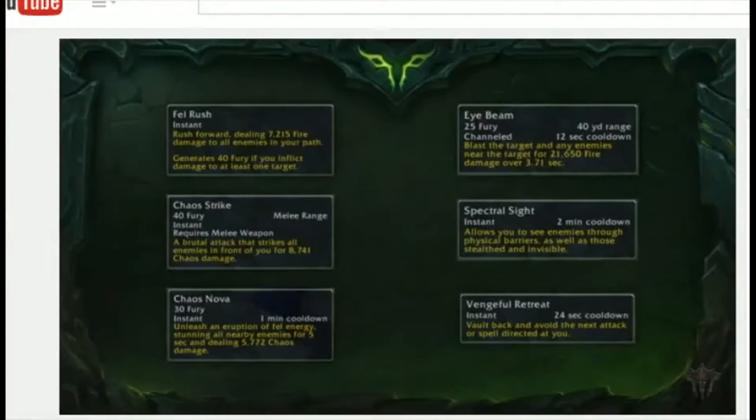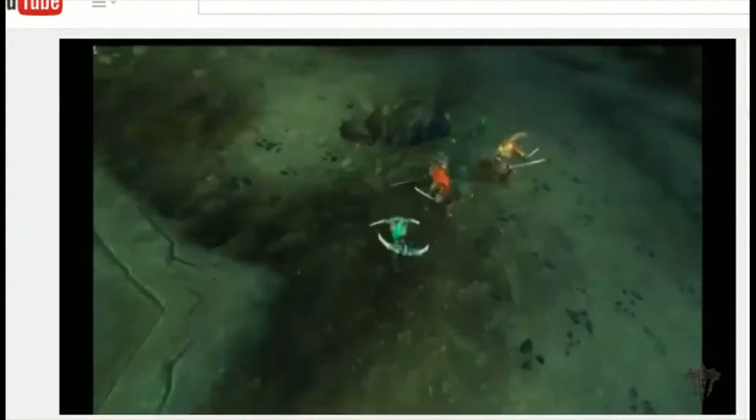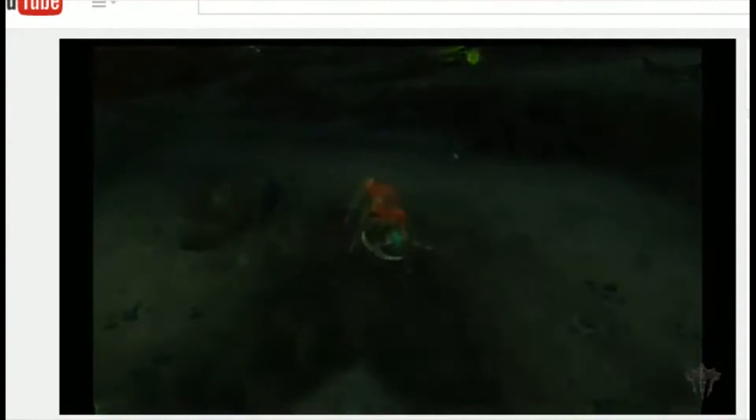In addition, there's Vengeful Retreat — another movement ability that helps keep Demon Hunters really mobile. But of course, if a Demon Hunter is going to retreat, he's going to do it vengefully. We've got a couple of little videos to show you what some of these abilities look like. The first one you're going to see is Fel Rush — just a very simple dash forward. Used multiple times in succession — vroom vroom — it wants to travel and deal damage.